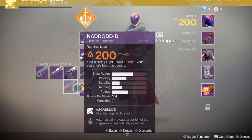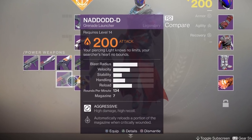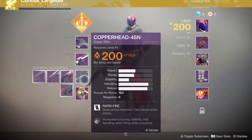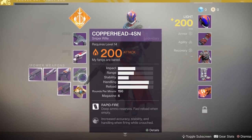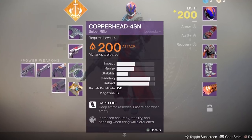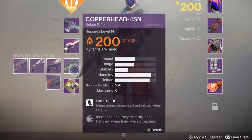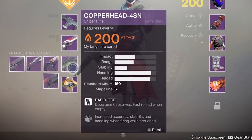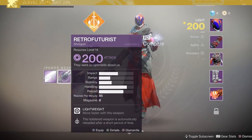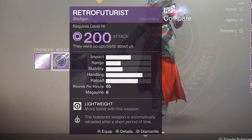The Nadod D is an aggressive category grenade launcher — aggressive means high damage and high recoil, which makes a lot of sense for a grenade launcher. The Copperhead 4SN sniper rifle comes with Rapid Fire for deep ammo reserves and fast reload when empty, which could be fairly good for PvE. Most notably, it does 250 critical damage in PvP, which is a one-shot kill — not sure if that includes supers, but it gives a general idea of that one-shot requirement in terms of damage. The Retro Futurist shotgun comes with lightweight, so you move faster with it and it has a high handling stat of 81 points.